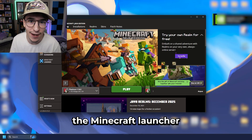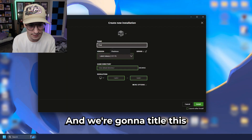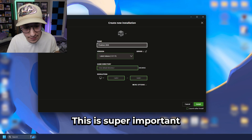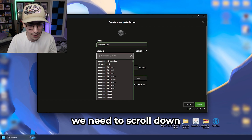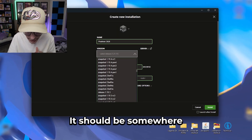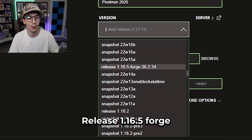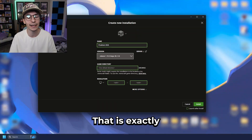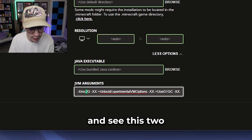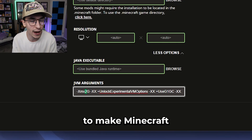Now we'll open up the Minecraft launcher and head to the installations tab. Click on new installation and title it 'Pixelmon 2026'. Listen up and watch carefully — this is super important. In the version tab, we need to scroll down until we find that 1.16.5 version of the Forge we just installed. It can be a bit elusive, but there it is: 'Release 1.16.5 Forge' — that is exactly what we want. Before you click the green install button, head over to more options and see this 2 at the beginning of the JVM arguments.